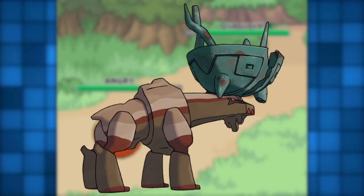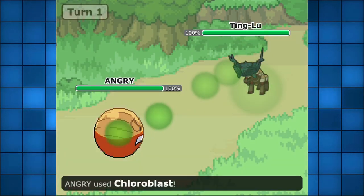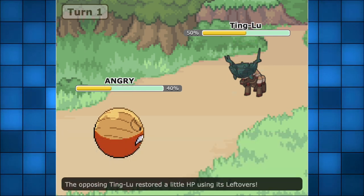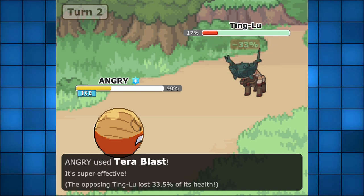Pokémon in the OU tier like Ting-Lu, Dondozo, Garganacl, and more will have to take this Pokémon into consideration when battling against it. Additionally, with the introduction of Terastalization in Generation 9, you can tack on one additional coverage type for this Pokémon.